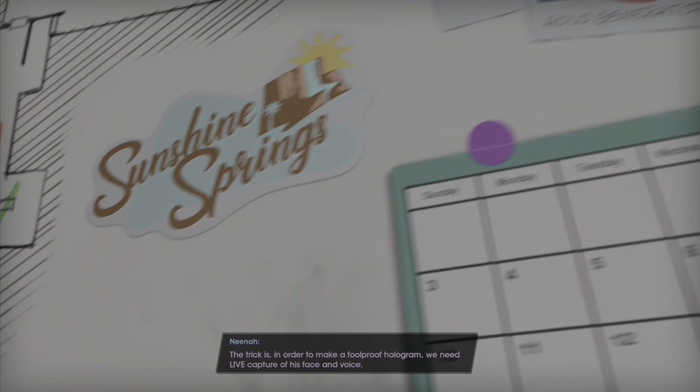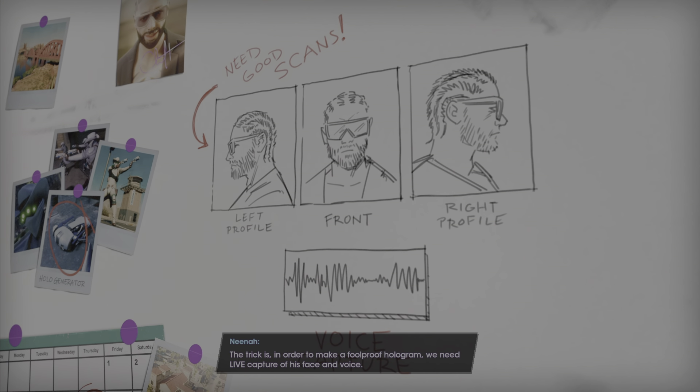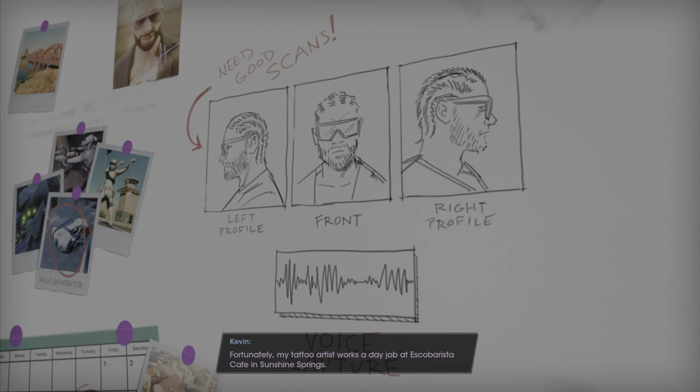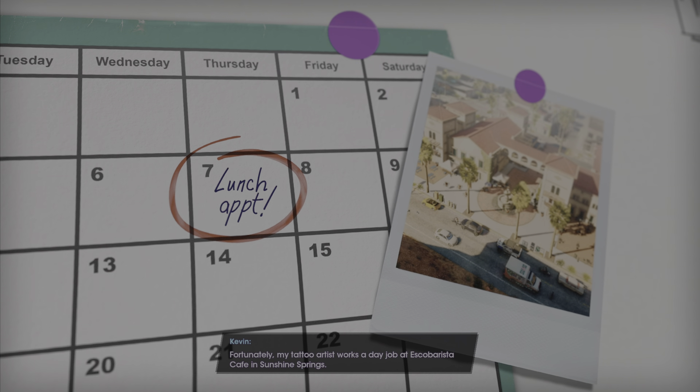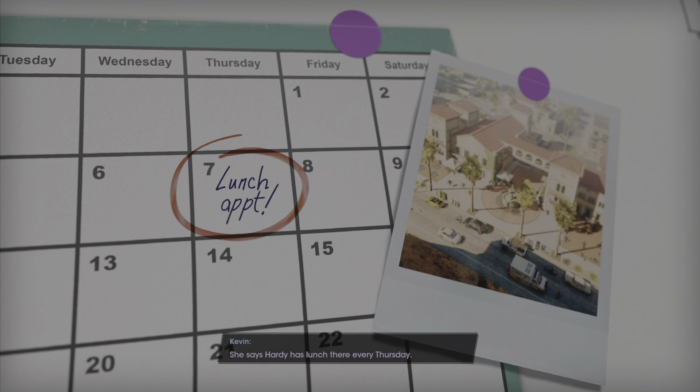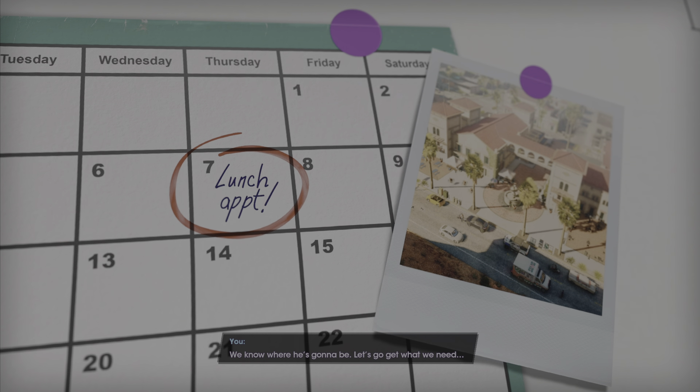The trick is, in order to make a foolproof hologram, we need a live capture of his face and voice. Fortunately, my tattoo artist works a day job at Escobarista Cafe in Sunshine Springs. She says Hardy has lunch there every Thursday. We know where he's going to be. Let's go get what we need.